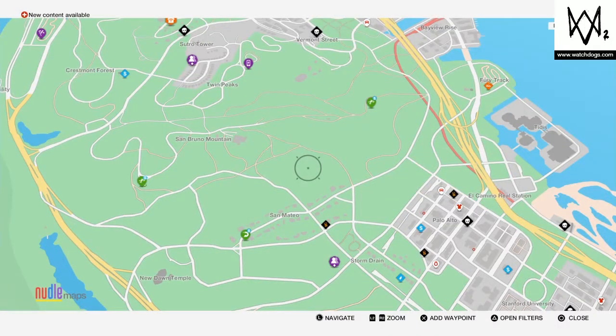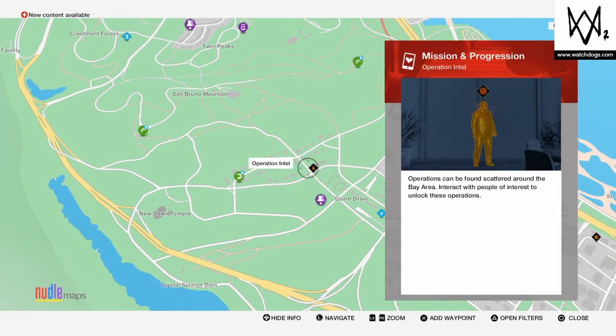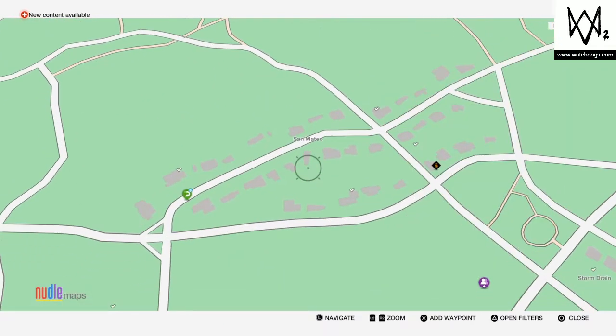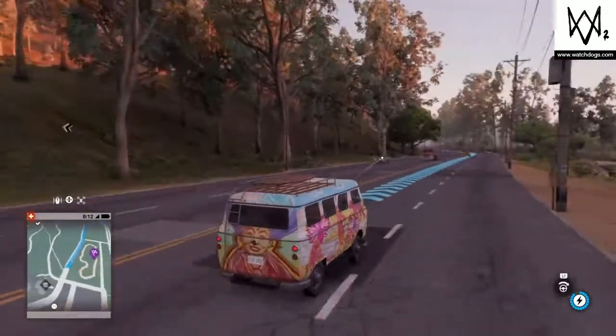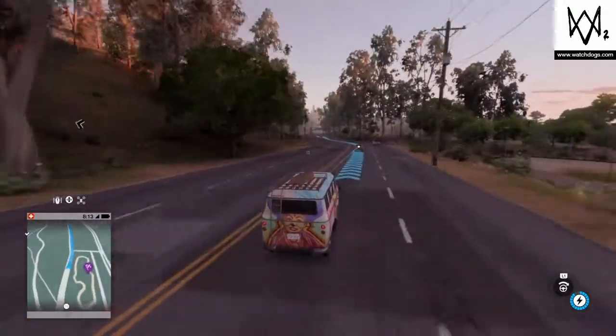Next up we have the Rainbow Missile, which is the motorcycle. Now this vehicle is not what you'd expect it to be. Go down here to San Mateo or whatever — right here on top of this house, basically on this marker, is where you're gonna want to go. It's not too far away from the previous one, just like a thousand to two thousand meters — you'll get there in a jiffy.